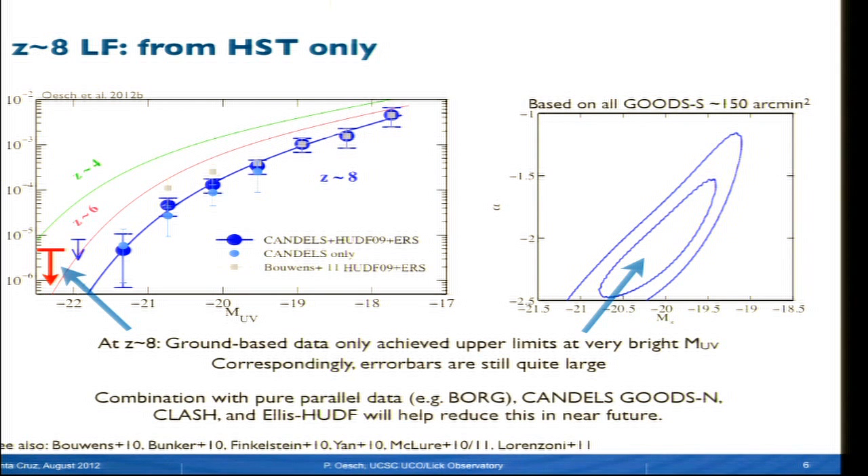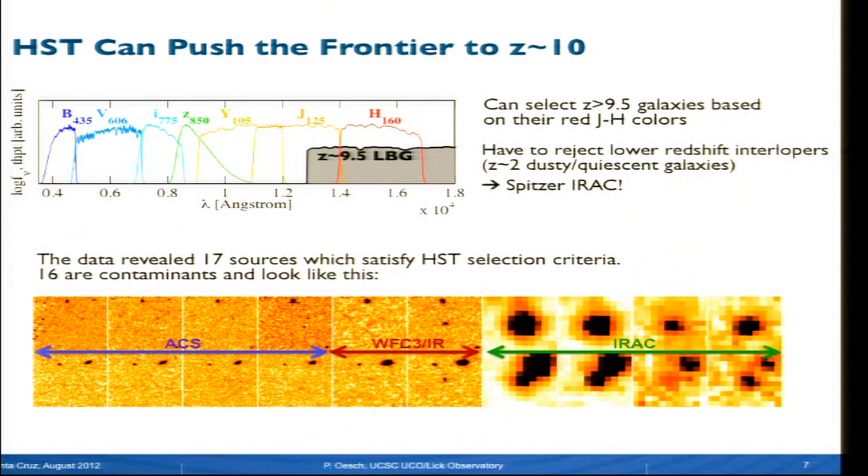What is already clear is that there's a very uniform evolution of the luminosity function from redshift 4 to 8, with a clear dimming as you go to higher redshift. As Garth was pointing out, you can push this even further to redshift 10 with HST, based on H-band detections. At redshift 9, the Lyman-alpha break shifts into the J-band, so we can select these galaxies based on very red J-minus-H colors and being undetected shortward of that.